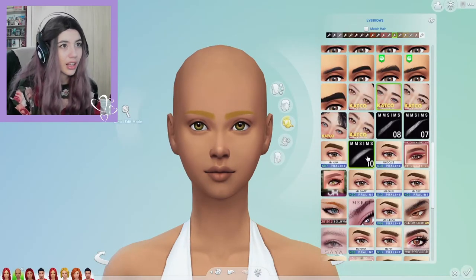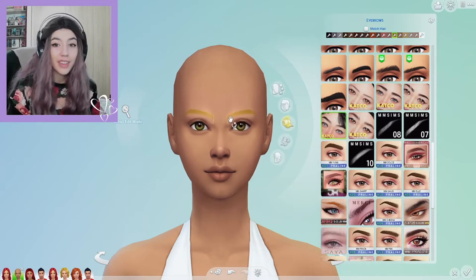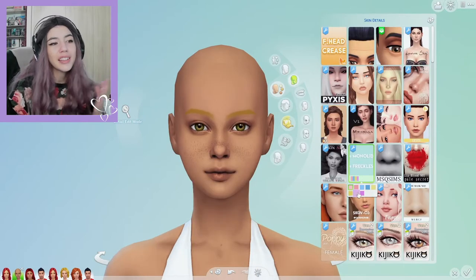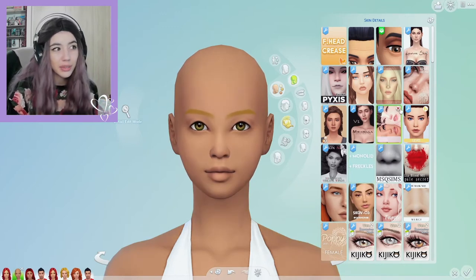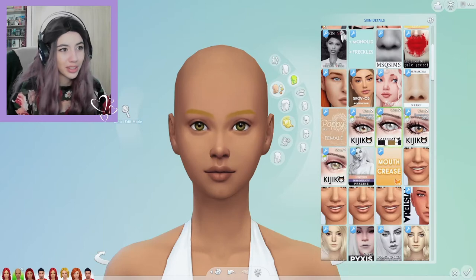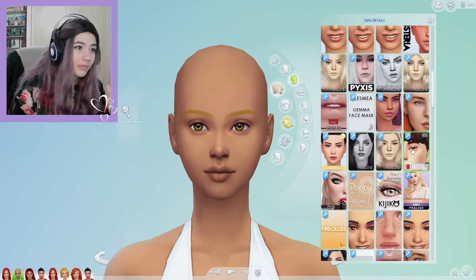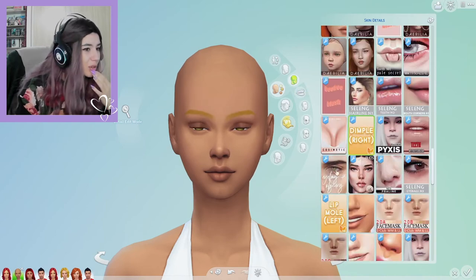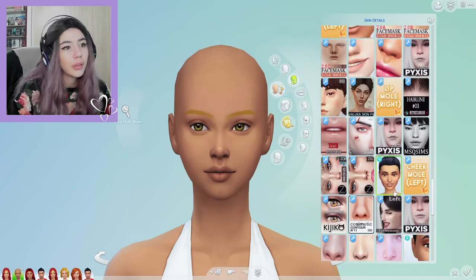Another interesting thing about the Caliente family is that they arrived on the eve that Bella Goth disappeared. It's an alternative timeline so it's totally fine for it to be a little different, but they made it wholly different. And why are their faces so different? In The Sims 2 they were literally one and the same.